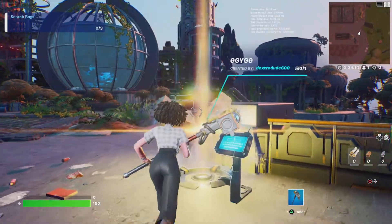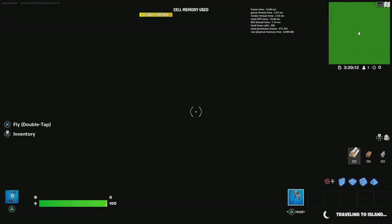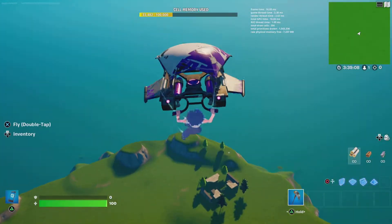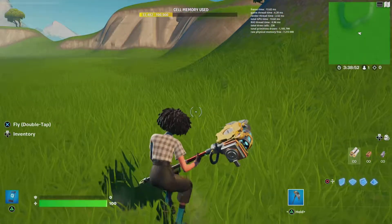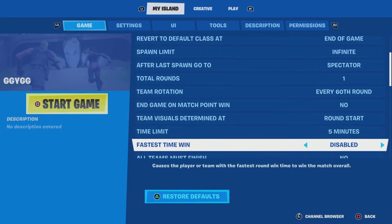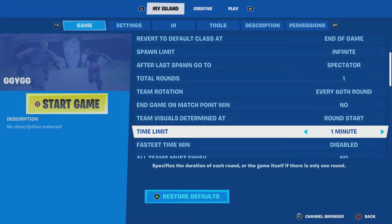So what you're going to want to do is just make an island. It doesn't matter what island it is — I just made this random one right here. Then the best way to do this glitch, if you want to go to my island, and then set the time limit to one minute.